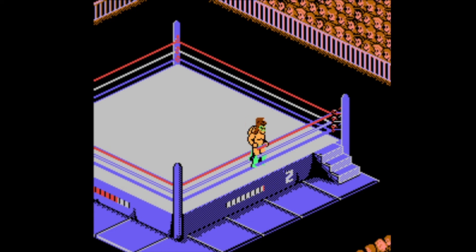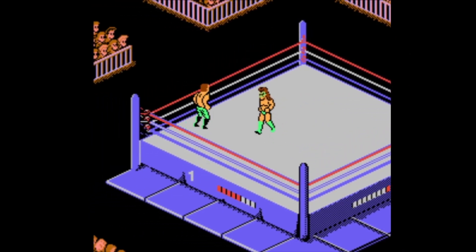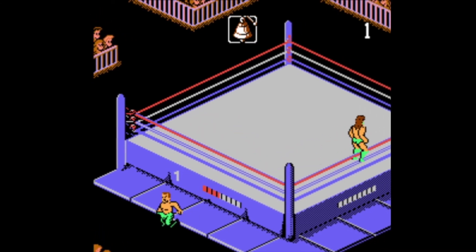It still looks pretty simplistic. You can see the life meters on the bottom, and I already have him down to basically nothing. The goal is to get his energy down before he removes yours. When his energy is down, you can pin him. You can climb the rope easily by walking up and pushing A and B for the wallop move. You can throw him around with the A button — Warrior has that gorilla press where he tosses him right out.